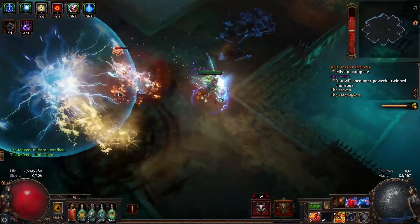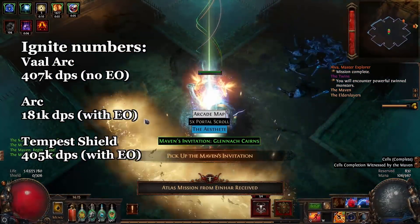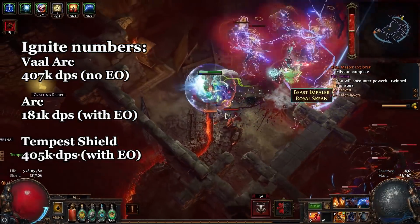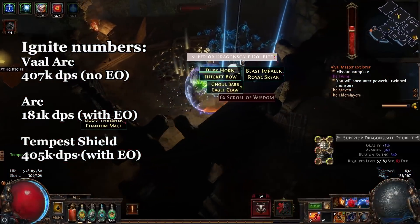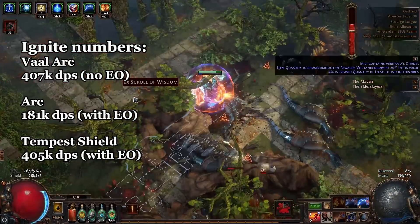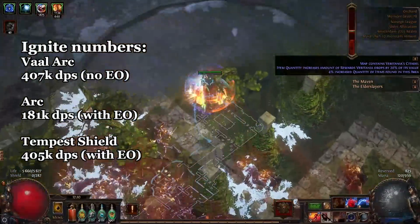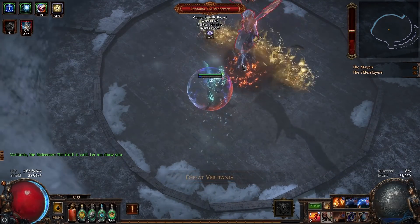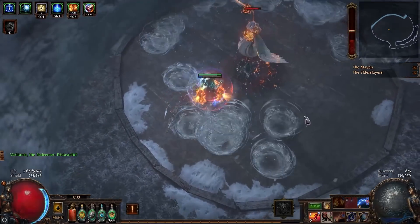For some quick damage numbers: Vaal Arc Ignite DPS is 407k without Elemental Overload, since you need to crit with each skill for it to trigger. Normal Arc Ignite DPS is 181k with Elemental Overload, but I have 120% critical strike chance on boots if I haven't crit recently, giving around 13% crit chance. Tempest Shield Ignite DPS is 405k with Elemental Overload and 300k without. I don't use any awakened gems and most gems have no quality, so damage-wise you can definitely get more.